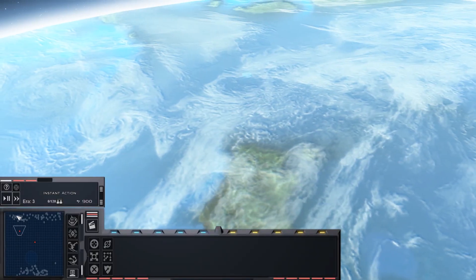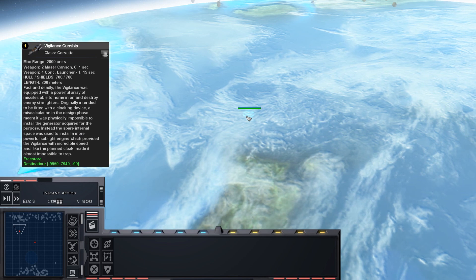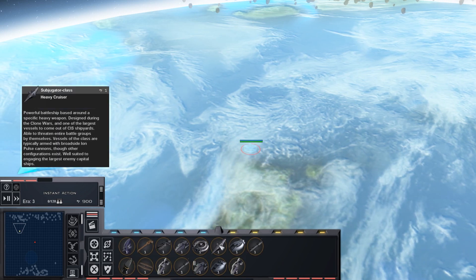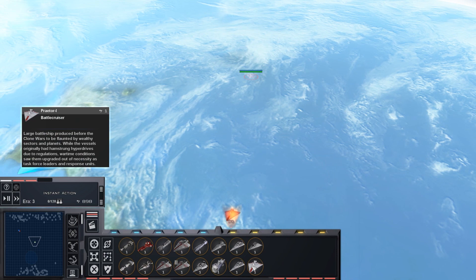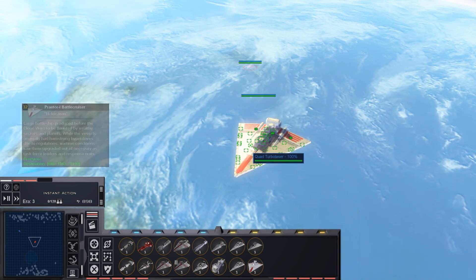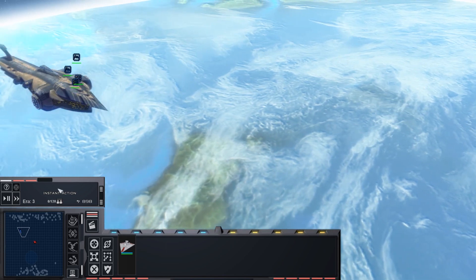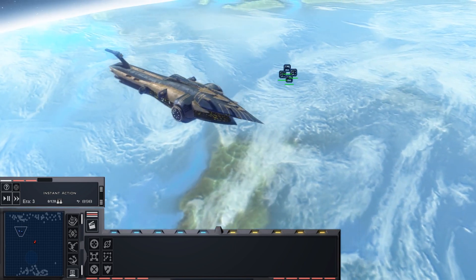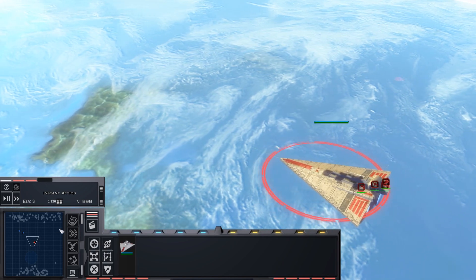I thought it would be fun to test out the most powerful ships by putting them head-to-head — at least number one and number two. There will be more ships that will fight for this position; specifically I'm thinking the Mandator Dreadnought will most likely be number one eventually. But right now the Confederacy of Independent Systems has the Subjugator-class, and the Republic has the Praetor-class battlecruiser. I anticipate the Subjugator takes this pretty easily, especially with the ion cannons. The Subjugator is at 36 points and the Praetor at 32, so it's pretty close actually.